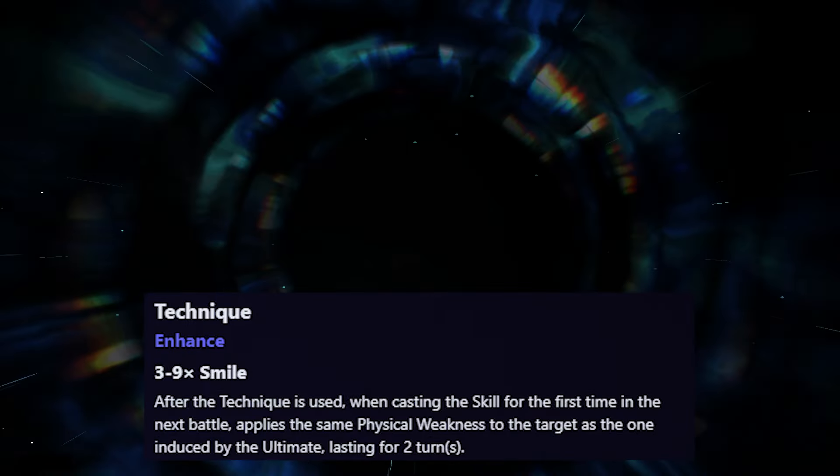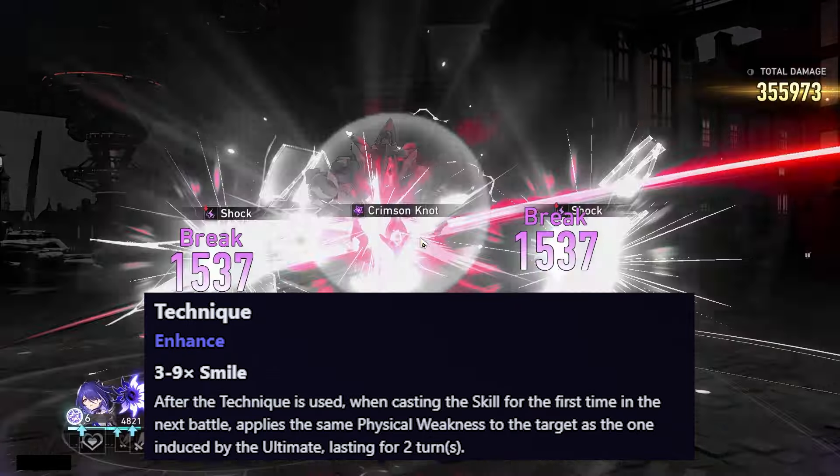For his technique, after using it, when casting the skill for the first time in the next battle, it applies the same physical weakness to the target as the one induced by the ultimate, lasting 2 turns. So with this technique active, you can apply physical weakness — the same one that the ult does — by using the skill for the first time.